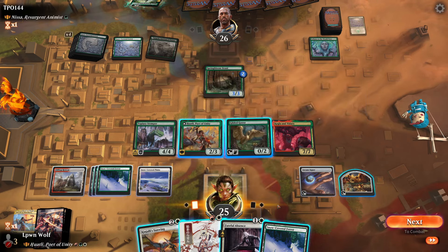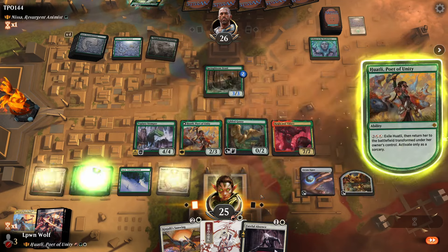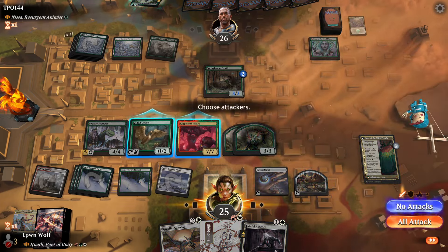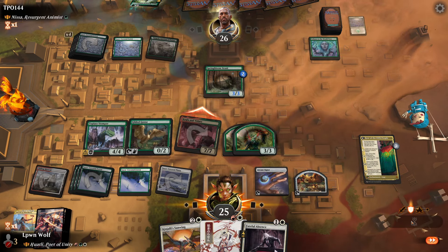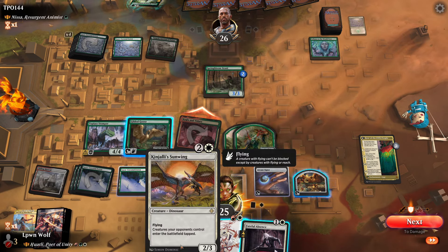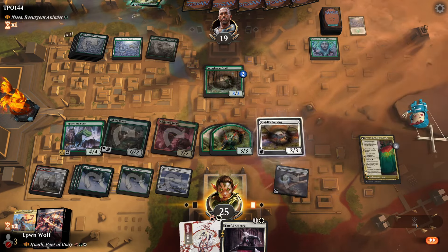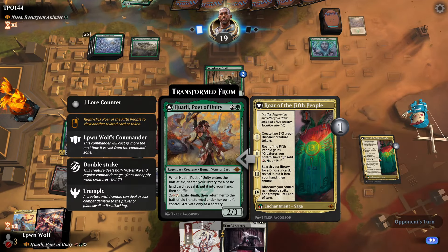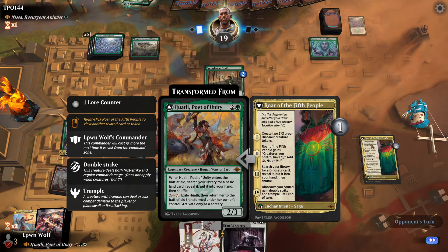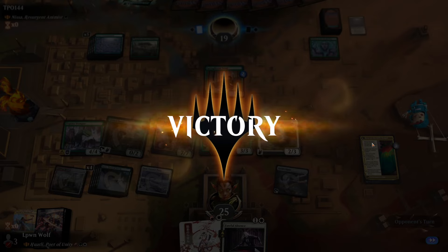We're not going to attack with Huatli anyway, so let's just flip it here and get some dinos. We're going to swing in with the Kogla and Yudaro, and we're also going to go for the Kinjali Sunwing — mainly because having their stuff coming in tapped is going to be a humongous aggression move. One thing you could put in the deck to make this go off even faster is include a few proliferation effects, which in hindsight maybe I should have, because there's so many stages to this saga — it's five stages, which is a lot.